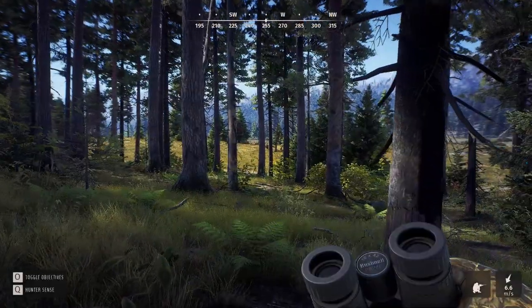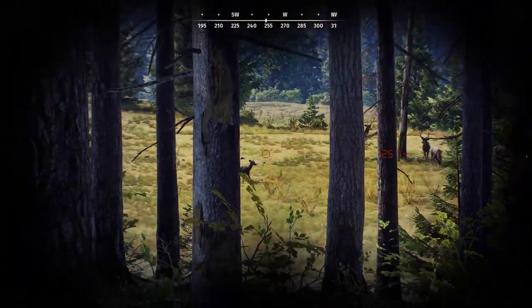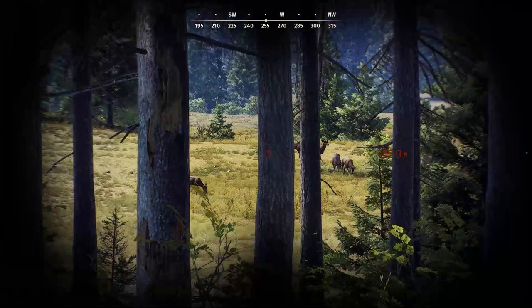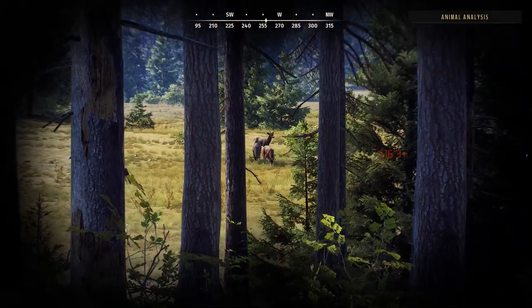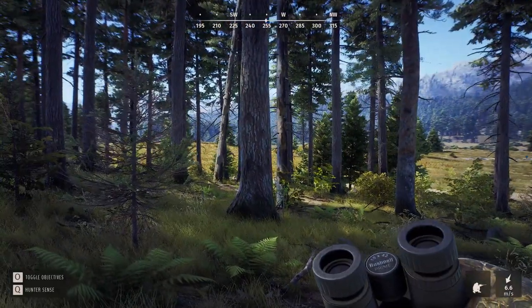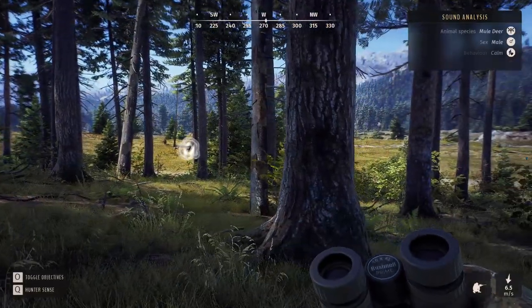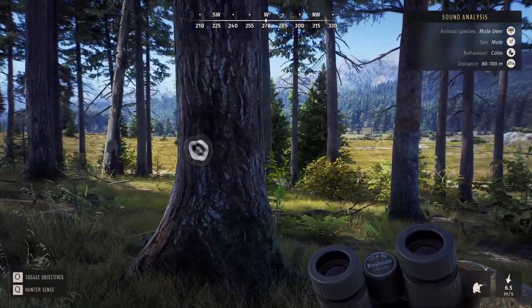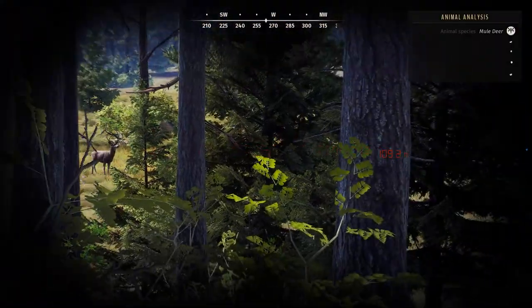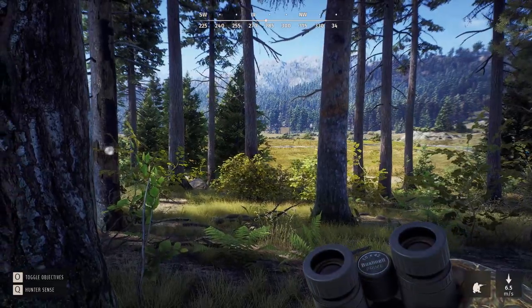Another group of mule deer coming in — young one, adult, and a two-star mature. I only have the .223 on me. Maybe I'll do another call and use the 30-06 one more time. The wind is good and they are traveling directly across, so I should be able to get them in the open right through here. I'll wait until they make an appearance because they're all going to go behind those trees.